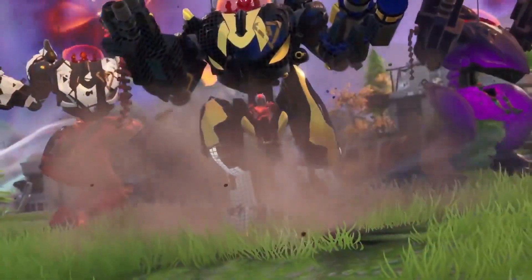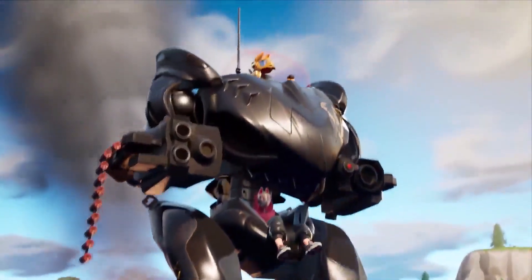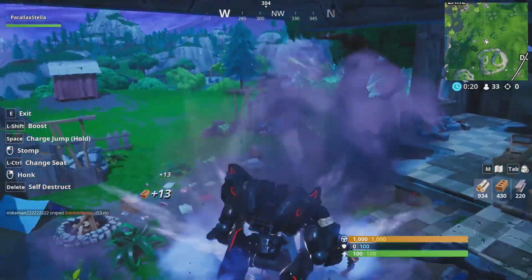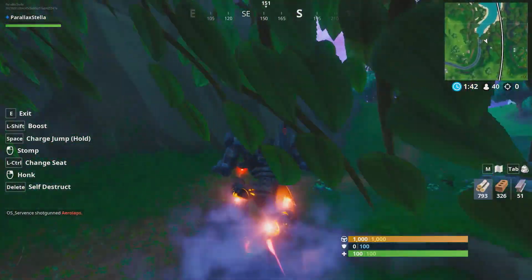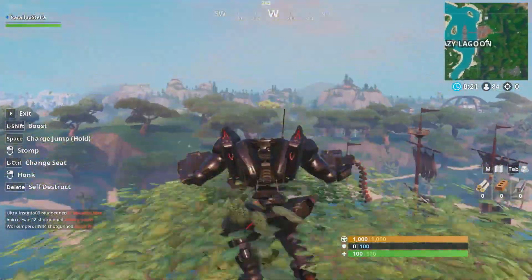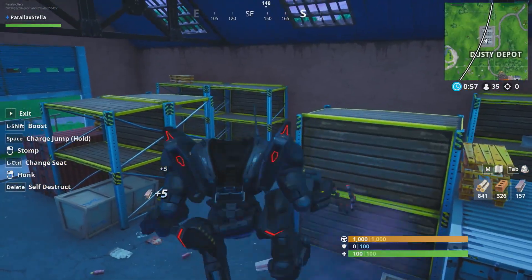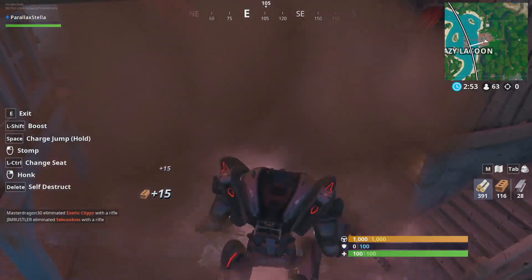Now we can address the elephant — I mean, mech — in the room: the Brute. It's a mech suit that can be operated by up to two people. If two players are occupying it, one controls movement while the other controls missiles and shotguns. Solo users can switch between moving and shooting. The Brute has the ability to dash, super jump, and stomp structures and enemies into the ground. Destroying structures grants players materials as well as an overshield for five seconds when 200 of any material type is consumed.